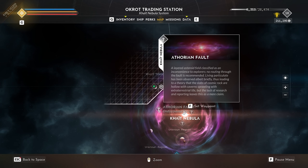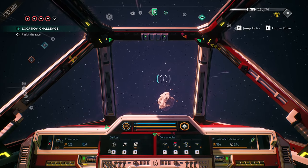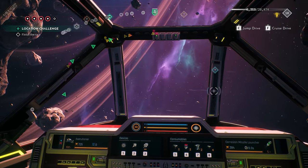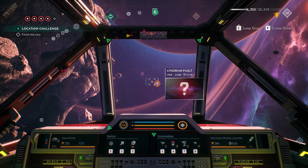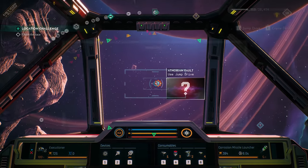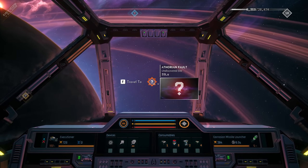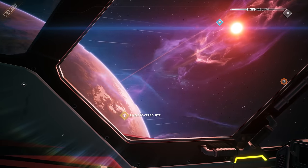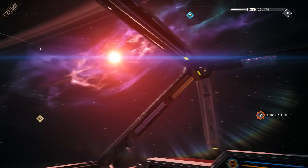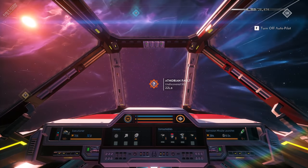We can go to any one of these locations in any order we like, but the Arthurian Fault sounds pretty interesting — a layered asteroid field, classified as an inconvenience to explorers. You can see the orange icon on the HUD. If I was going to fault the game at all, it would definitely be for this: all the icons dotted around. You can switch some of these off, but it doesn't really help. I think the HUD is a little bit too cluttered and too messy, especially when there's a lot of action going on — it can make it very difficult to navigate.